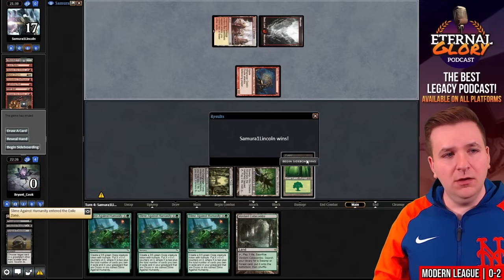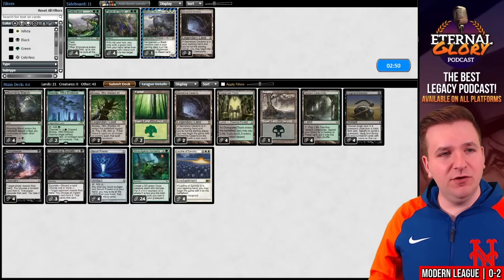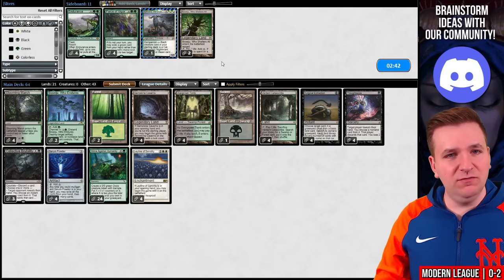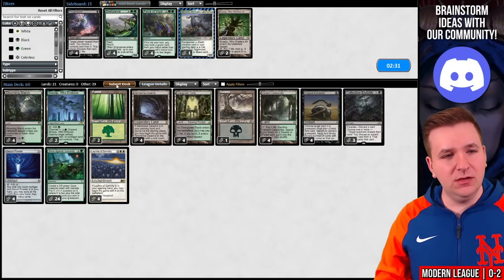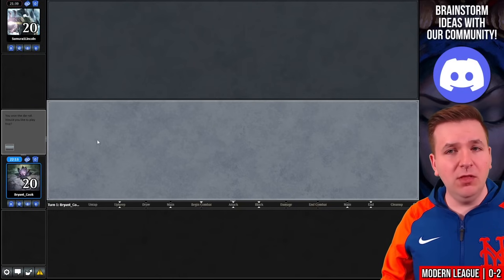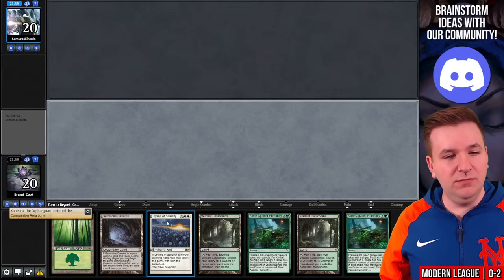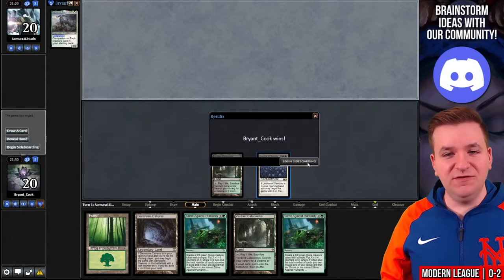We do have Leylines of Sanctity — those are cards we're interested in. Boseiju Who Shelters All can get out of the deck. We'll bring in extra copies of Gemstone Caverns and probably take out Thoughtseize versus the Burn deck. Game number two, we're on the play. Kaheera, of course. It does have Leyline in it, so I think we'll keep. Lead on Verdant Catacombs and pass — our opponent just snap concedes. I love that. Second win!